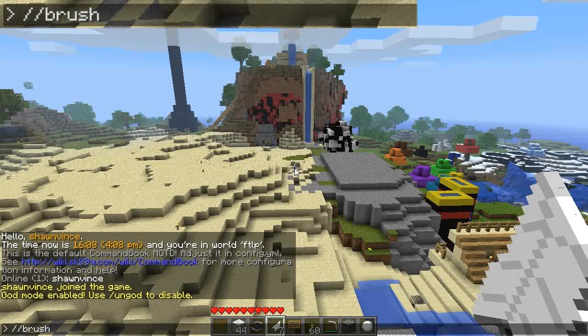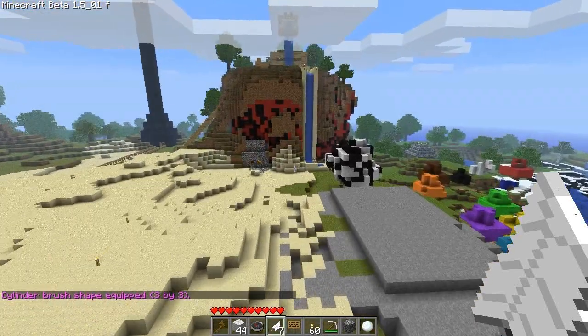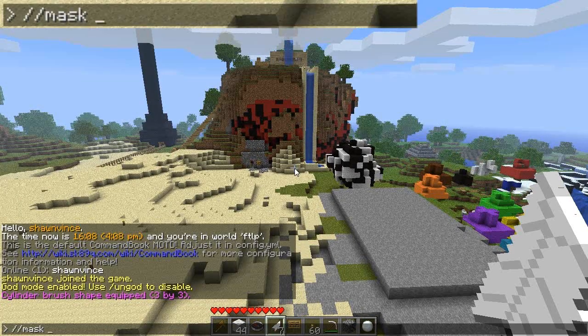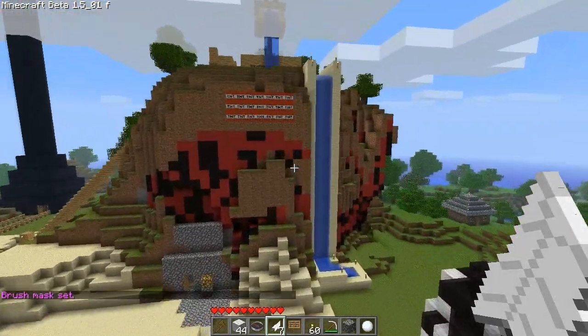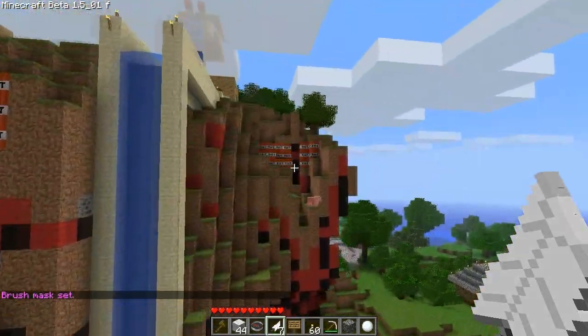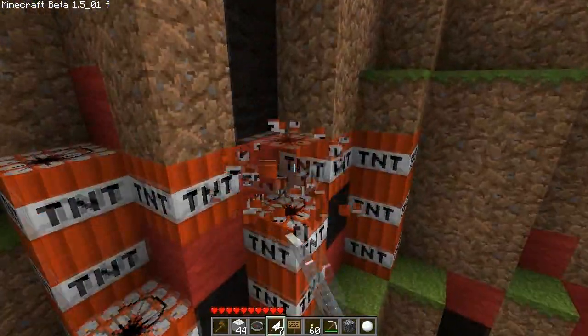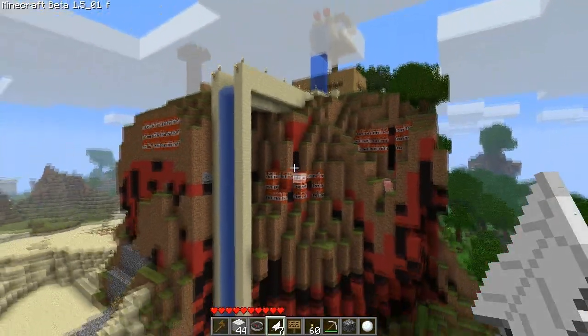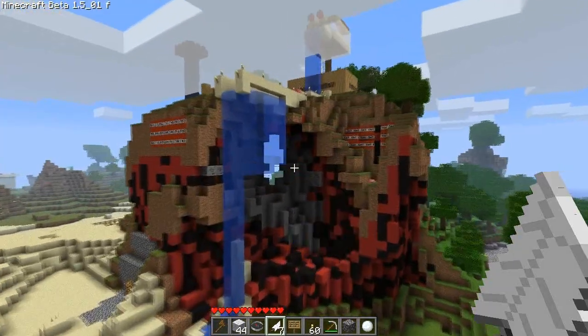Okay, we could take the old brush tool and put it to use — do a TNT brush. How does this work? Brush cylinder TNT, three three. Cylinder brush equipped, and we'll mask it into dirt. And just bump — what is that we have there? Bump, and bump, and bump. Fantastic.